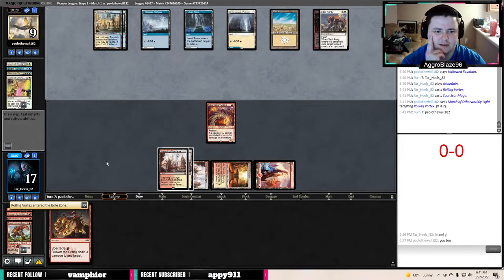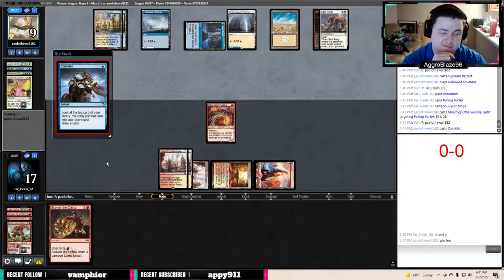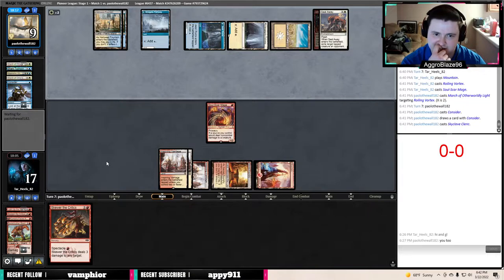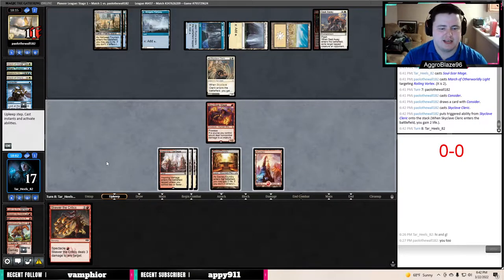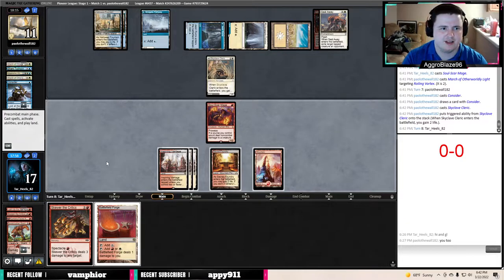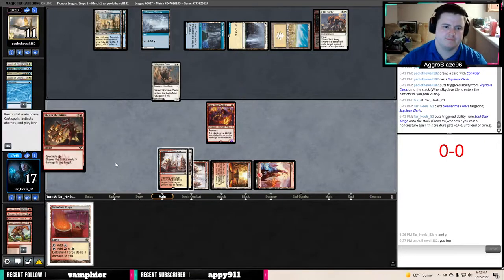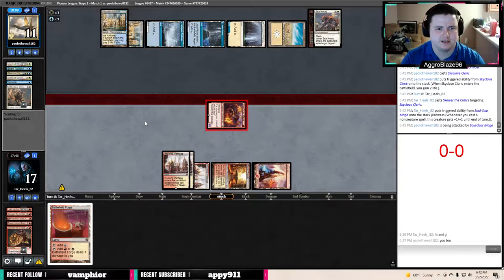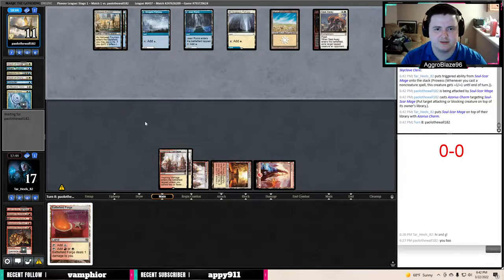That's a two-for-one on cards — I'll take that. They're casting a Consider in their main phase. I left it on top, that's not very promising. They had the other March of the Otherworldly Light into Consider for the Skyclave Cleric, and they're probably holding Absorb back up. Let's negate their last two damage and say go. Kind of wish we hadn't drawn a sixth land there. Them time-walking us there is really bad for us.